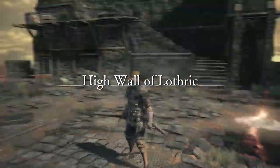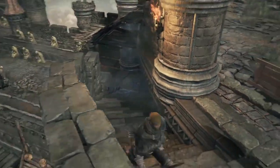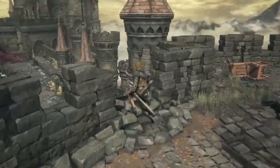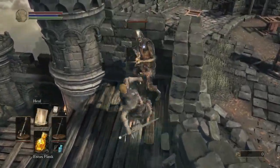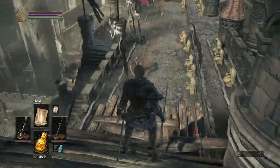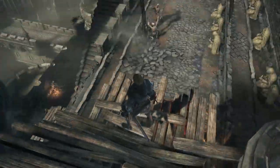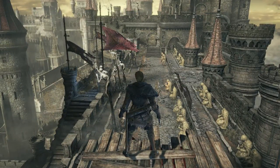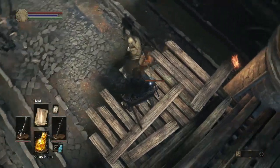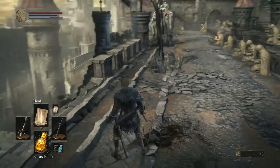Alright, so the right was this way. You've got to kill the crossbow hollow first. Stab and swipe. Okay, so there's a dog there — and a halberdier further up? The dog spots me. That's fine. There we go. Dead dog.